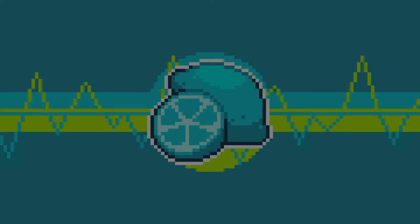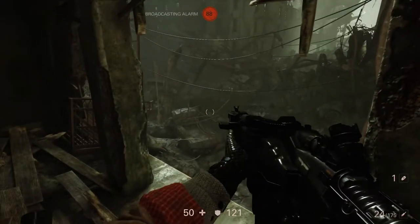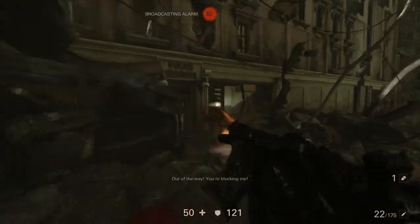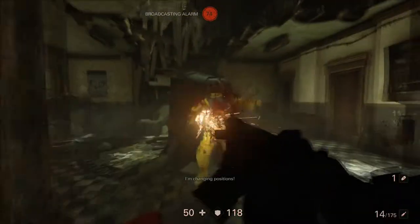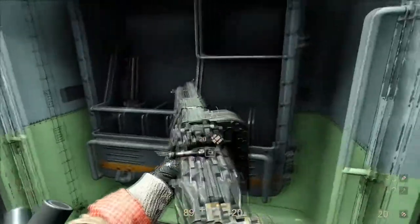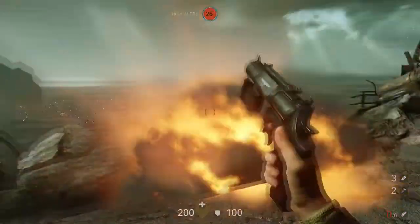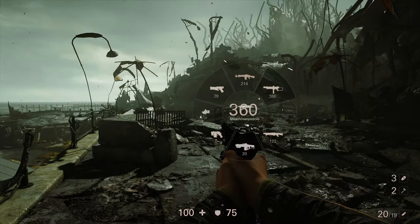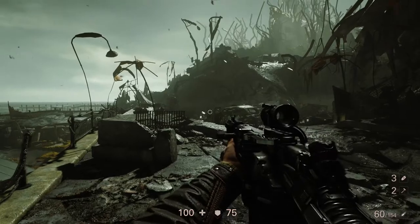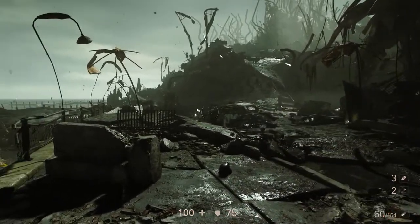Wolfenstein 2 is a first-person shooter — it plays how you'd expect. You use WASD to move and the mouse to aim. Much like the previous game, it has a generous but not overwhelming selection of weapons, all unlocked fairly early on. You can switch weapons by holding V to bring up a weapon wheel. I found this unwieldy, and as I became more familiar with the number key bindings I found it much better to just use those instead.